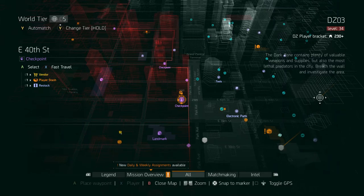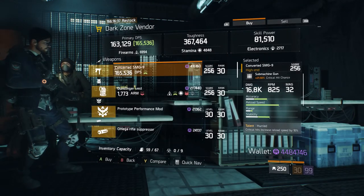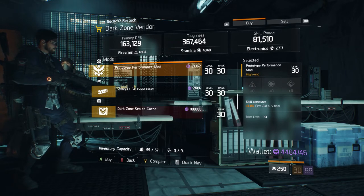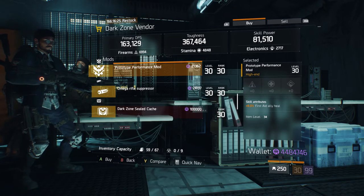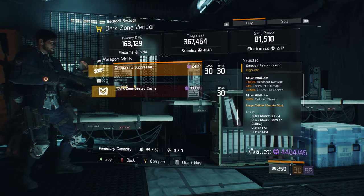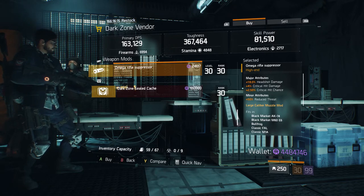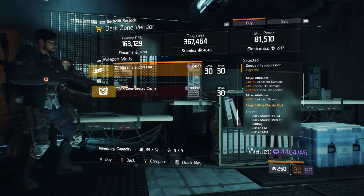Still in DZ03, coming over to East 40th Street Checkpoint, we have a Prototype Performance Mod giving 6% first aid ally heal — good if you're becoming a healer for your team. We also have an Omega Rifle Suppressor with major attributes of 18% headshot damage, 4% critical hit damage, and 2.50% critical hit chance. Its minor attribute is 50% reduced threat. This is actually very good — not the max but definitely a must pick.